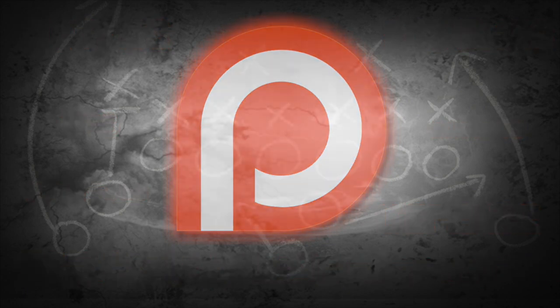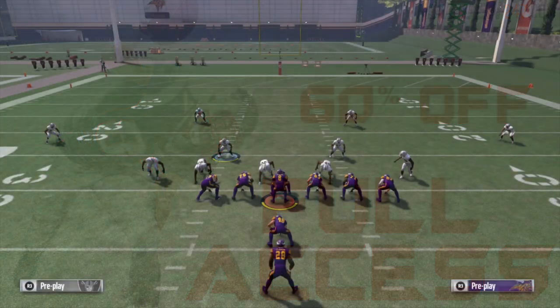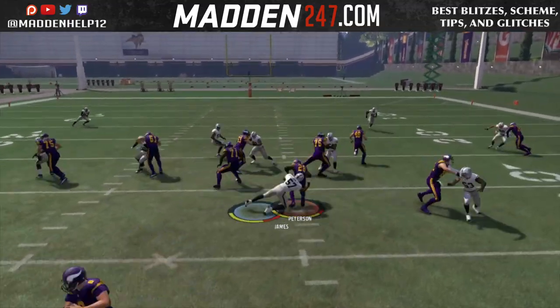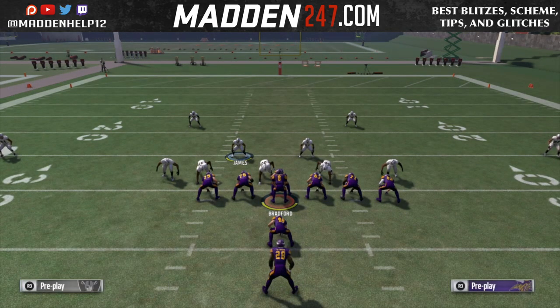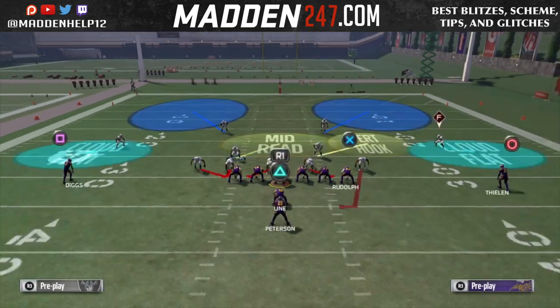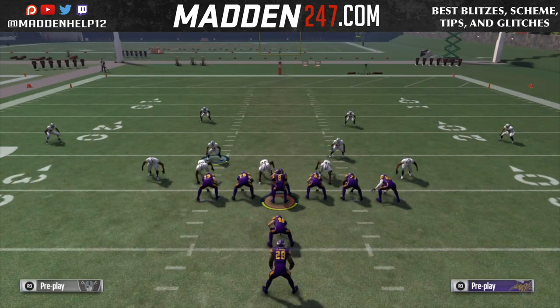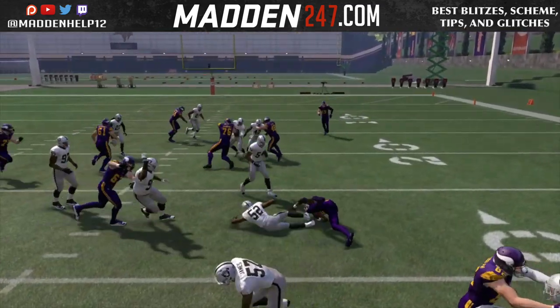What's up guys, in this video we're going to be showing you how to stop the best run in the game — PA Power O — out of the 3-4 Odd. It's very similar to the video I put out for free for the 3-4 Over in the Buffalo Bills defense, but the 3-4 Over is not in the Raiders, so we're using the 3-4 Odd. It's the exact same setup.